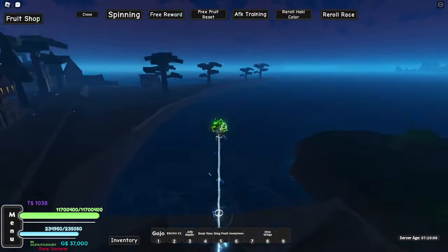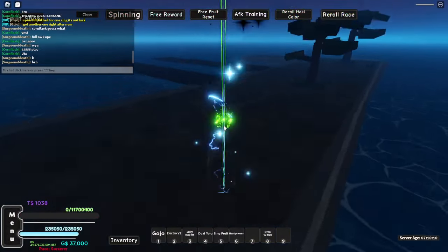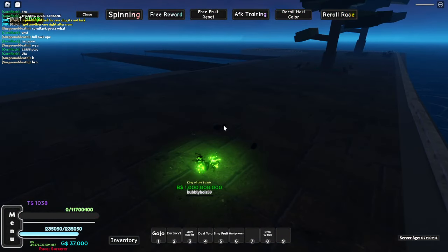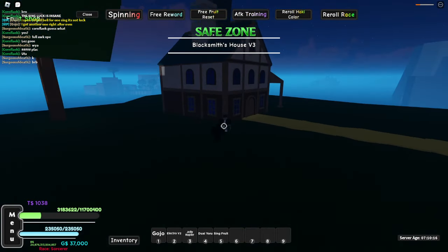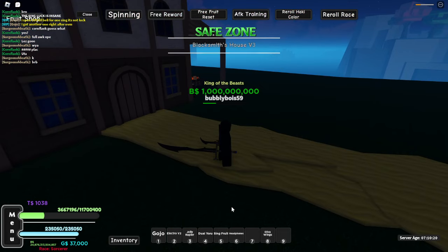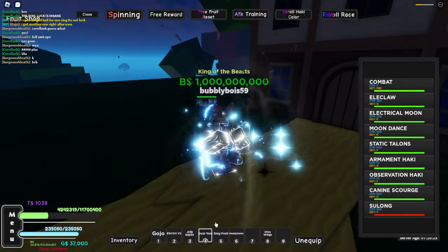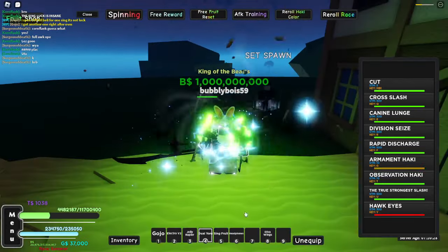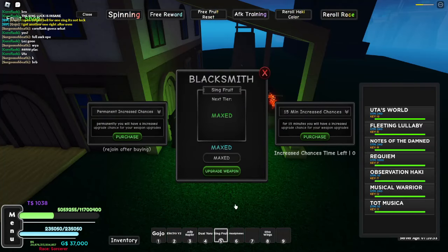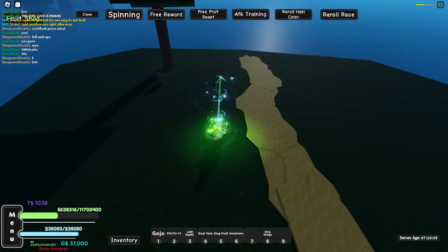That should be a pretty good showcase of how to get everything. I'm going to reset to go back onto the Blacksmith Island and do a showcase of the moves — a damage showcase with both Unawakened and Awakened Form of Sing. Let me put on my buffs real quick. These are going to be the best fruit buffs — I have the best fruit accessories and the best buffs for fruit. So I put on all my buffs. If I go to the Blacksmith right here and equip Sinkfruit, you can see it's maxed out, so it does the most damage it can.